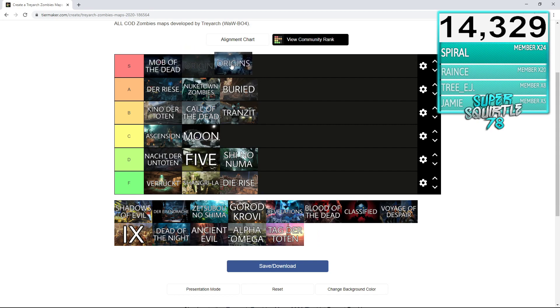Origins is my all-time favorite map. Definitely goes in S tier — I have my personal bias on that. Origins is just a fun map: it has four different staffs, it's good for four people or solo, and it has really cool wonder weapons. It's not super hard but also not really easy, so for beginners it could definitely work. You've gotta be prepared for the Panzer spawning in around round eight. It's always fun to play with friends and always fun to play solo. Origins is definitely my favorite map of all time — goes in the S rank.